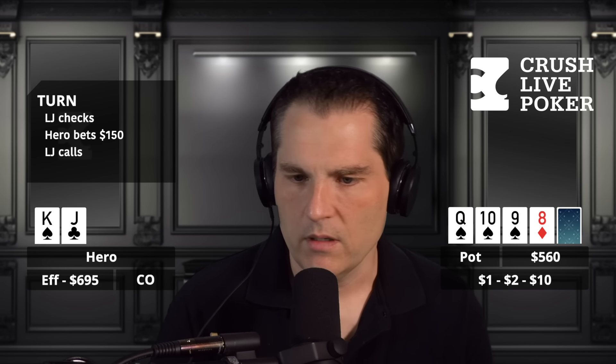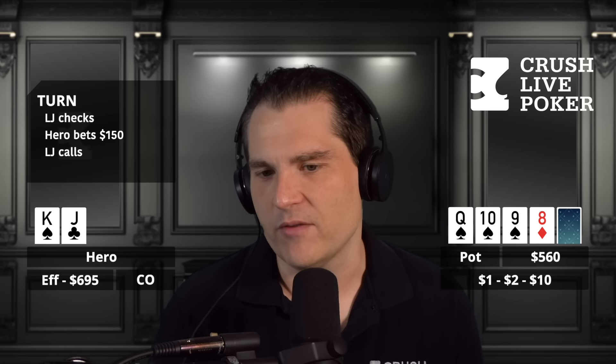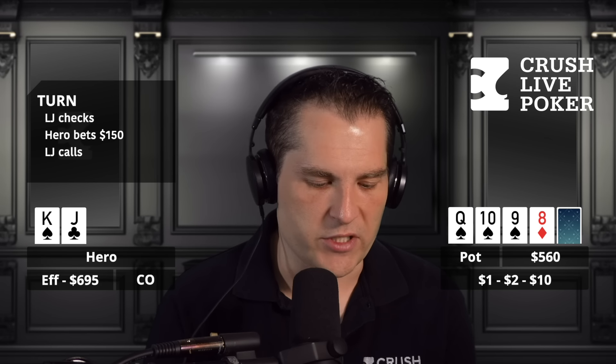He calls. Villain calls and you're loving life here, except if the board pairs or another spade comes off. You still probably have the best hand if another spade comes, but it would condense the calling range. Pot is $560 to the river. Hero with king-jack off with the king of spades, queen-ten-nine all spades, turned an eight - hero bets $150, villain calls, pot $560.